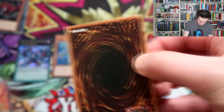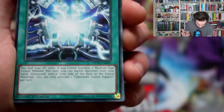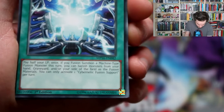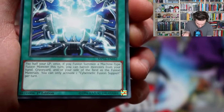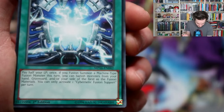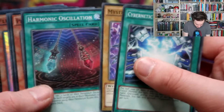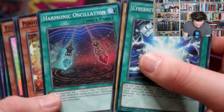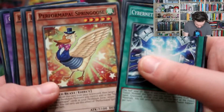Second pack! Cybernetic Fusion Support — pay half your life points once; if you fusion summon a machine-type fusion monster this turn, you can banish monsters from your hand, graveyard and/or side of the field as the fusion materials. You can only activate one. Mystery Shell Dragon, Harmonic Oscillation — I like that, I like that name, Harmonic Oscillation. Performapal Spring Goose — we got a goose, we got a camel.